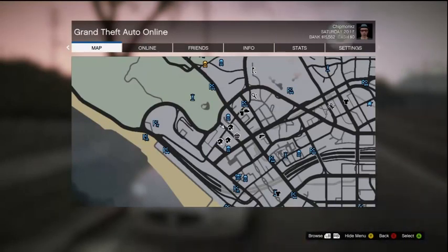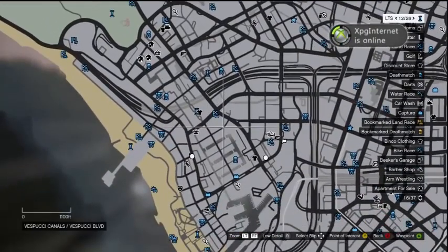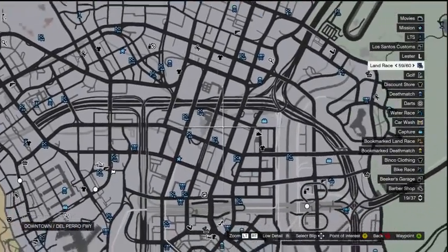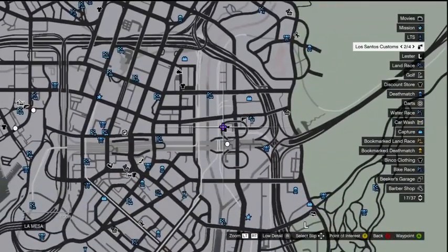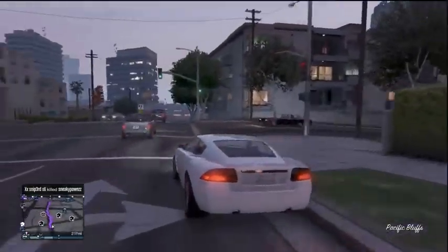Hey guys, my name is Chip and welcome to another Grand Theft Auto 5 video. In today's video I'm showcasing a car I found called the Ocelot F620. It's a coupe and it is quite rare in the game — I've not really seen it around very much, and it's quite cool.